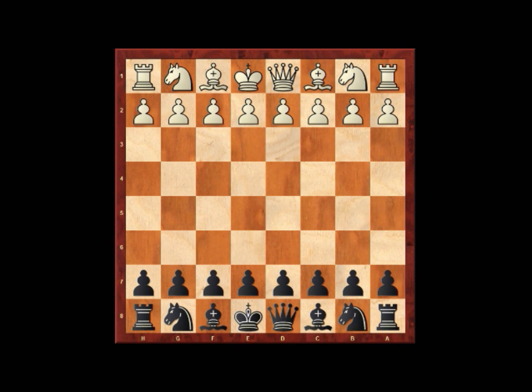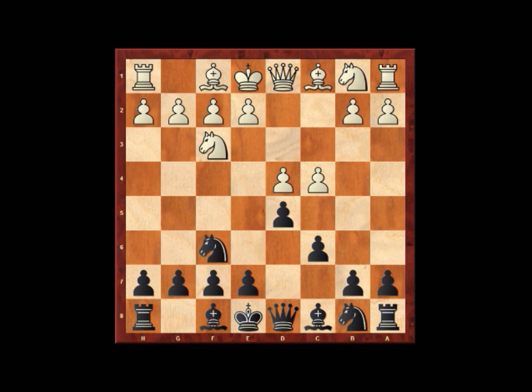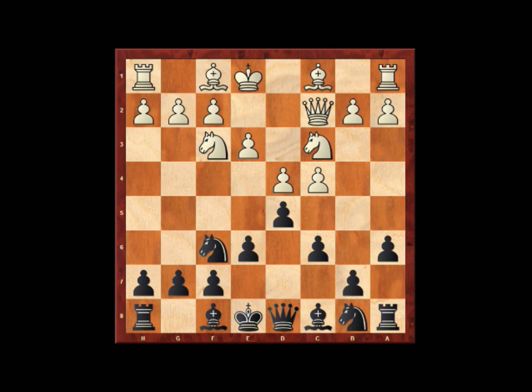As with the Semi-Slav, the first moves of the opening are all fairly standard: d4, d5, c4, c6, knight f3, knight f6, knight c3, a6, e3, e6, queen c2, knight d7, and b3.